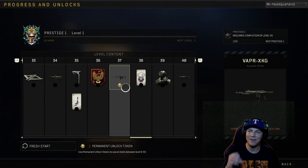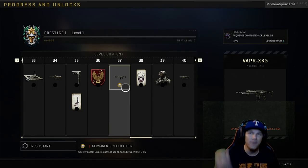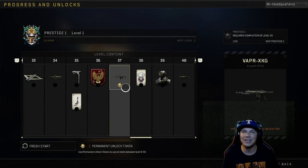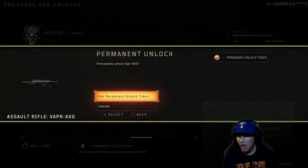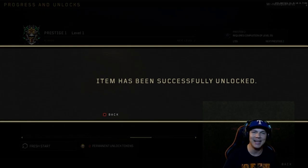If you have not already unlocked the Maddox, go ahead and unlock the Vapor instead, because this gun right here is a nuke master. I've gotten so far with it. Let's go ahead and use the permanent unlock token on the Vapor XKG — done! We used it on there.